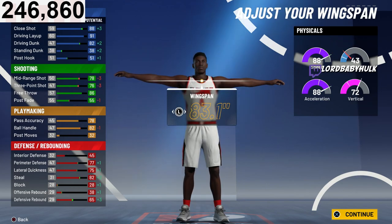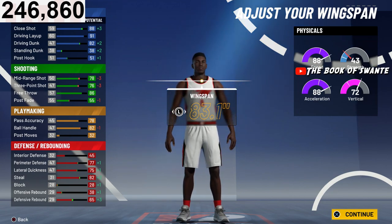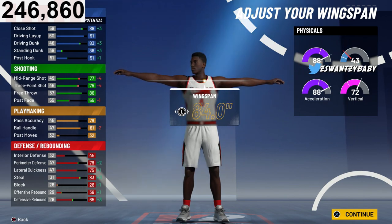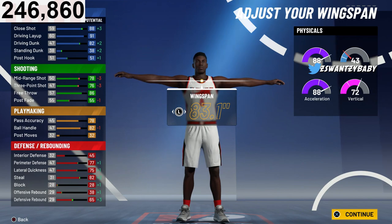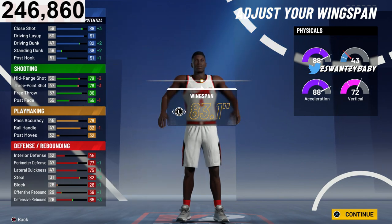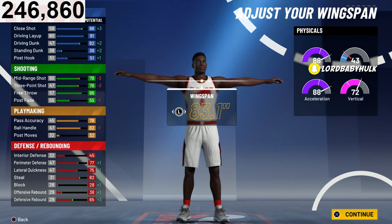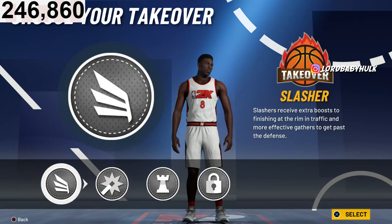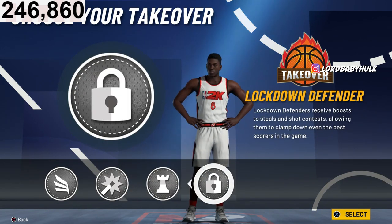You get a little longer wingspan which helps your driving dunk. You want your ball handle to be 82 — if you play bad defense it can go down — but I think this is the best wingspan for this particular version. And with that you get the Lock takeover.